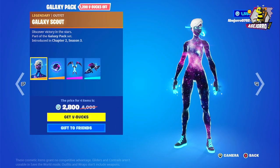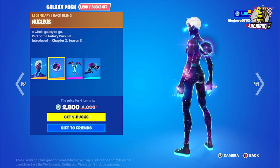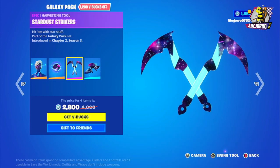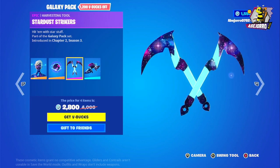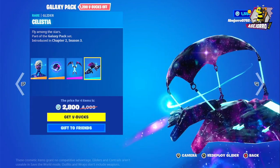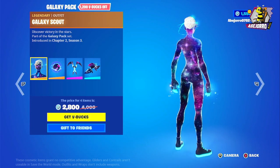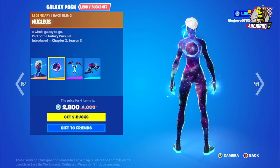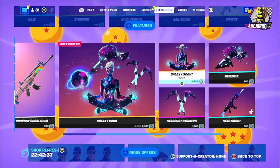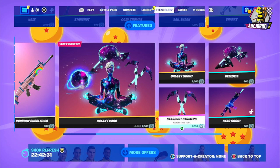Now we have the Galaxy Pack — this is the skin and the back bling, the harvesting tool Star Dust Strikers, and the glider. The price for this bundle is 2,800 V-Bucks. If you want to buy items separately: Galaxy Scout is 2,000 V-Bucks, glider 800 V-Bucks, grab 500 V-Bucks, and harvesting tool 1,200 V-Bucks.